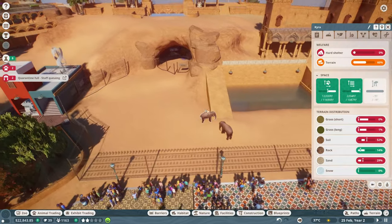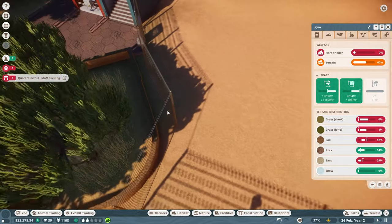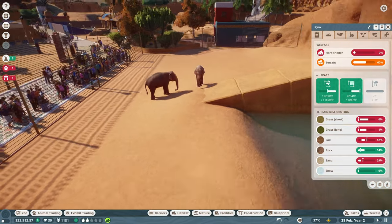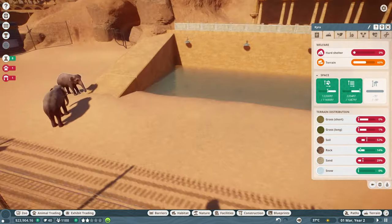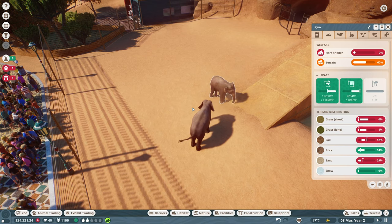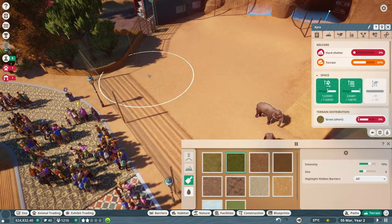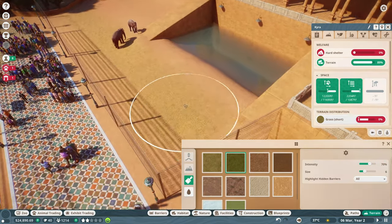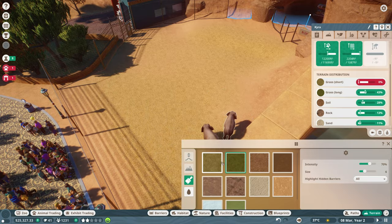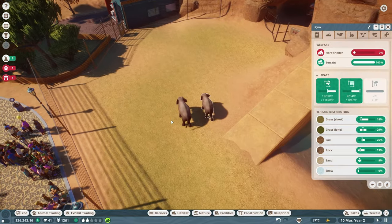Maybe expand a little bit right here, get a couple more square feet. With just the two of them, they're fine. They need more hard shelter, but the hard shelter is going to eat into the land area. There's too much sand — they want more soil and long and short grass. Let's work on that. Adding some grass here since it's all sand. At 70% that should be fine. Add some long grass, then some short grass — sprinkle that in and they're fine.